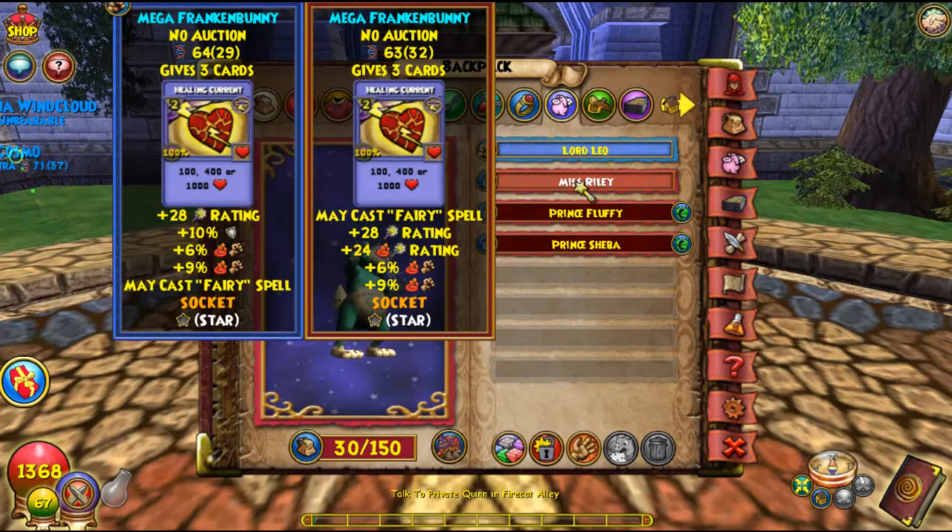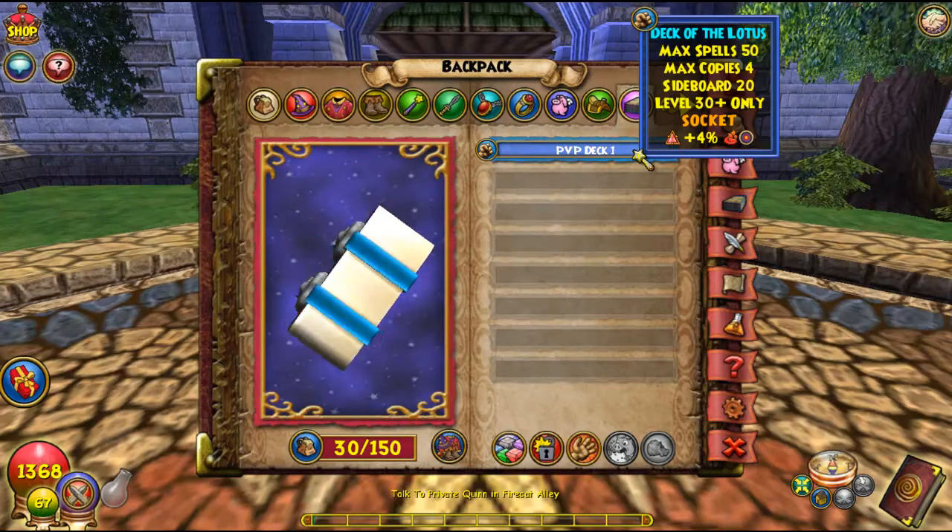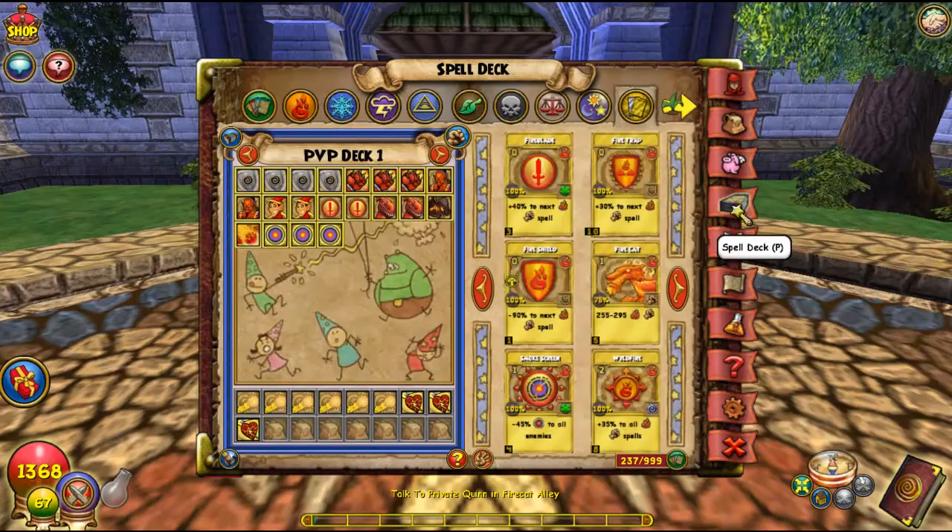Sometimes I use this one because it's more crit, but the other one is better because of the spell probe for more resist. And this is my deck — I put an accuracy jewel on it.